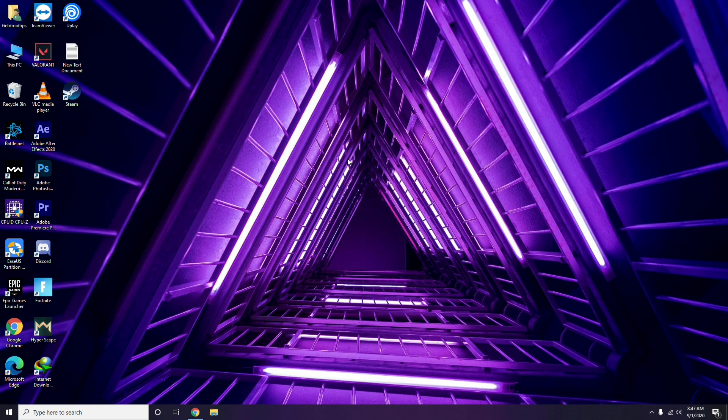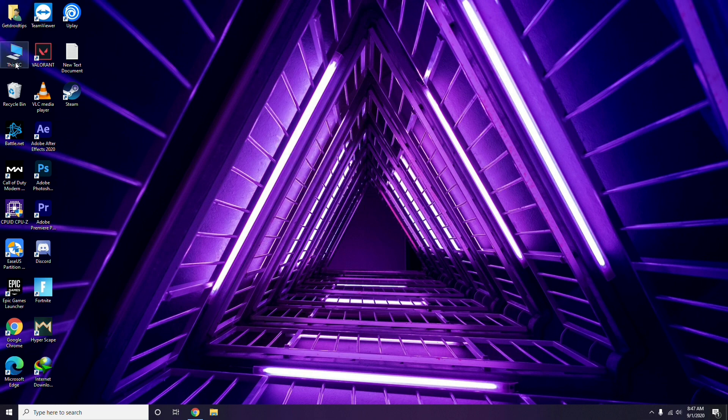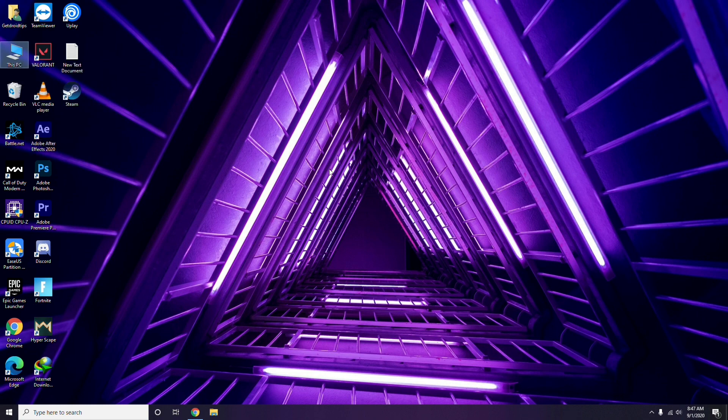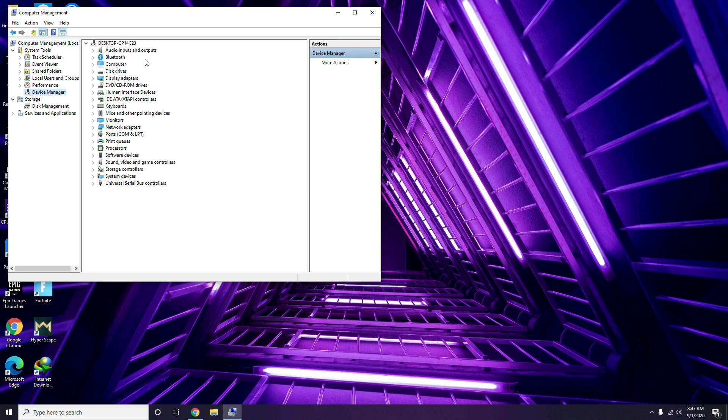The first thing you have to do when you're having this issue is update your graphic drivers. You can update in the usual way. Go to Device Manager — right-click the Start menu and click Manage, then click Device Manager. From here you can go for the update option for the graphic drivers.